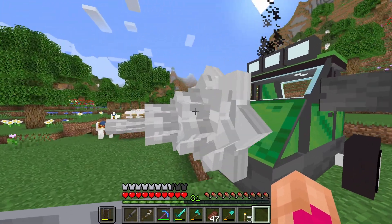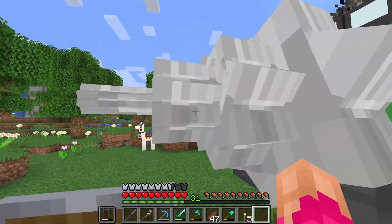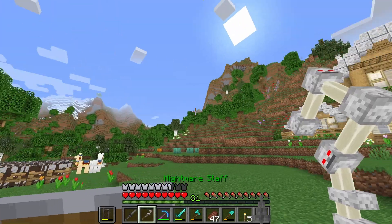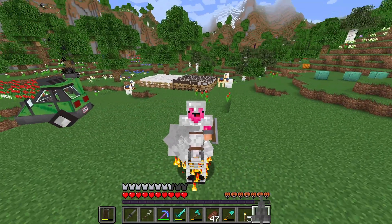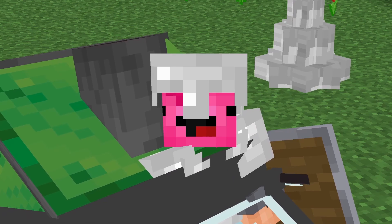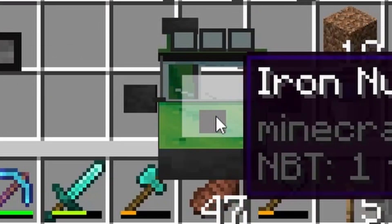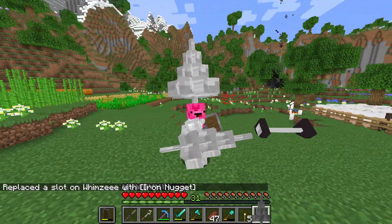I wonder what else I can dismantle on this thing. Can I get the drill? I got one of the drill pieces — I'm slowly dismantling it. It's still there. I want that big drill. I got it — it looks ridiculous. It looks so big, but now nobody will mess with me. It looks like a lance. Look at it in the item bar, it's so big. Yeah, nobody will mess with me now. It technically still works — I consider this a win personally. Oh my God, it actually looks really cool in the inventory. It works, baby — look at that. You know the drill.